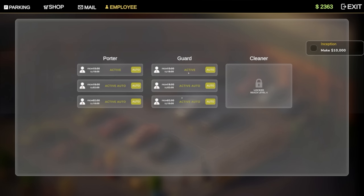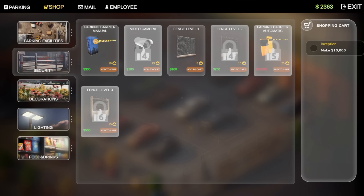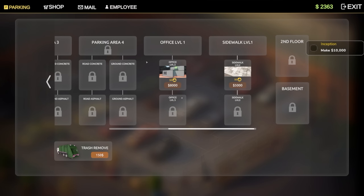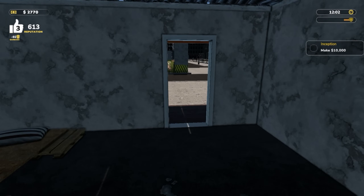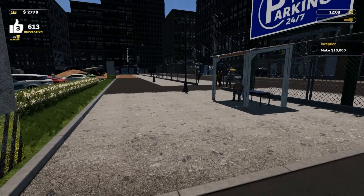Level four was the cleaner, if I'm not mistaken — yeah, cleaner is level four. Active, auto — yes, I'm so excited for that. We need to get more security but I want to get the other parking lot going. We need to get ground concrete and road concrete — about 6K for that, which we'll have here very shortly.